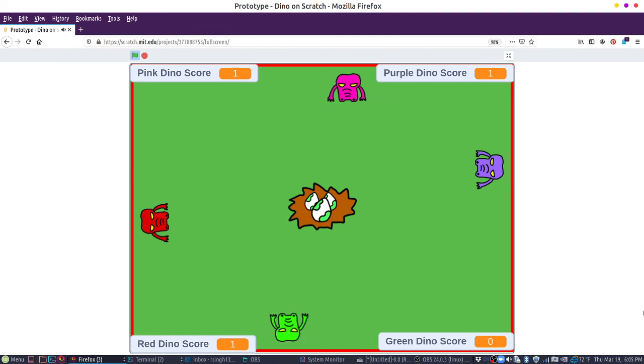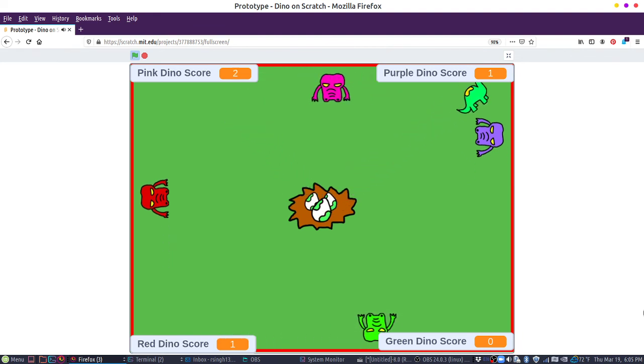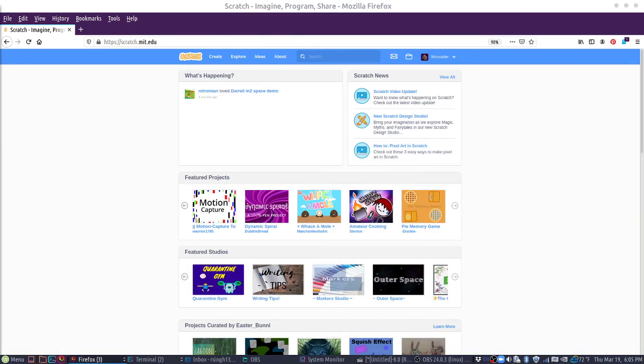So you have two players on the top, two on the bottom, and you're trying to grab something to eat. So we can make these whatever kind of sprites we want. If you can't tell, these are supposed to be dinosaurs. I maybe did not do such a great job drawing those. So in this version we might make them cats or something.